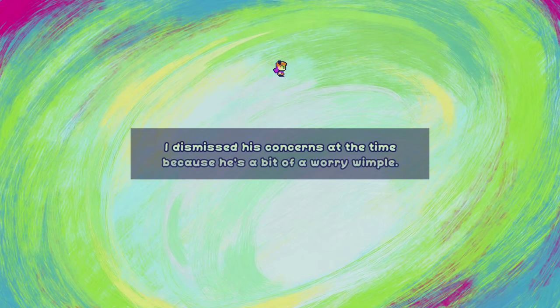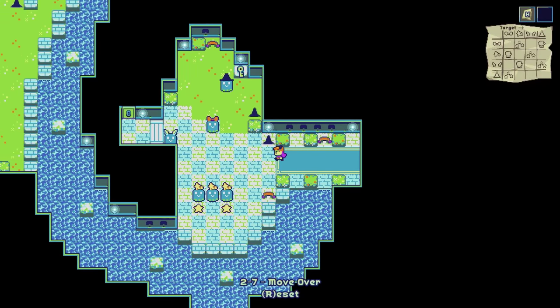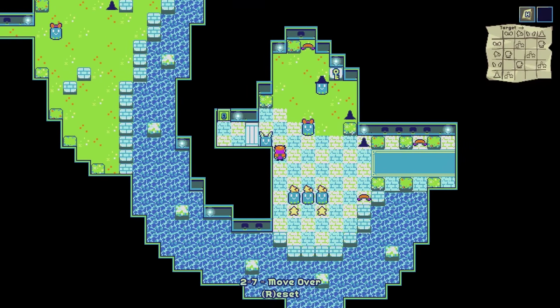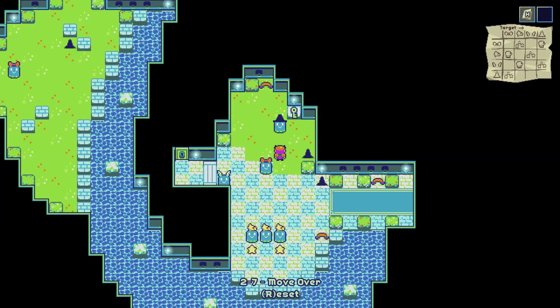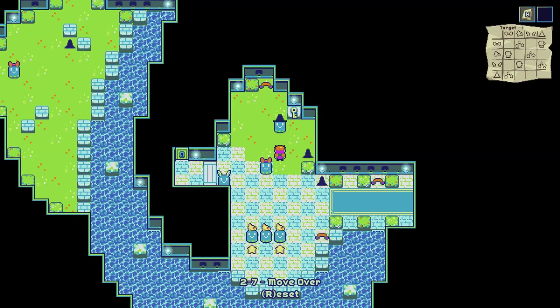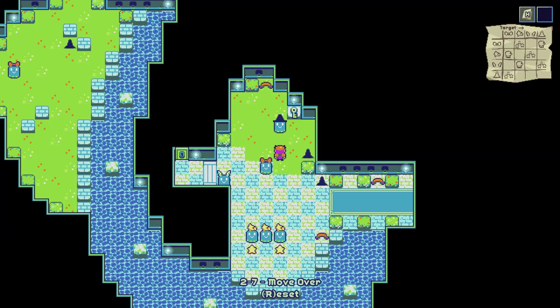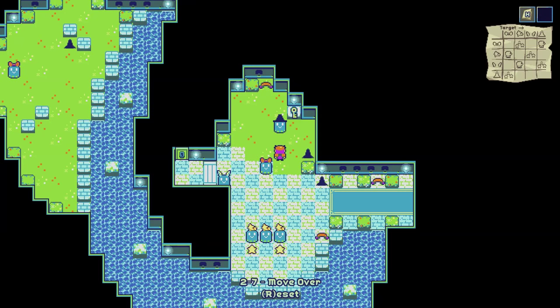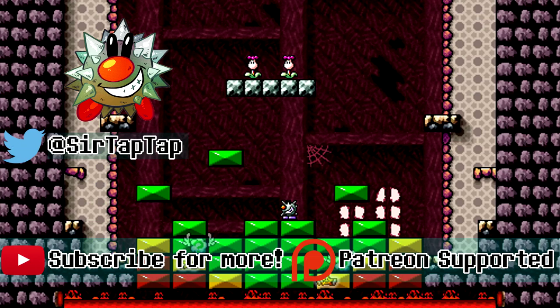Yeah, Parky. Don't knock over the mic! Oh, you talked a little bit. So that's Ultra Hat Dimension — a puzzle game about hats, spluffs, and strategic punching.